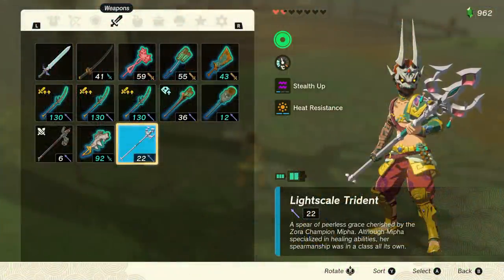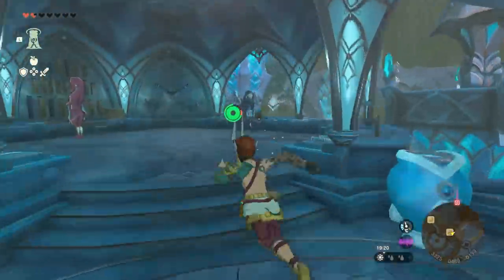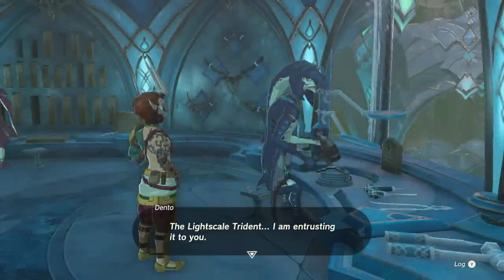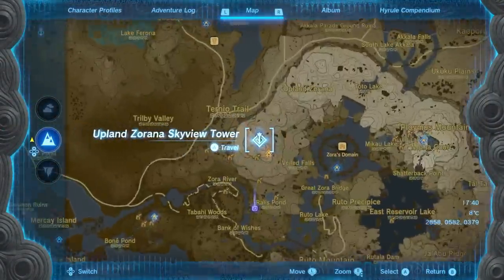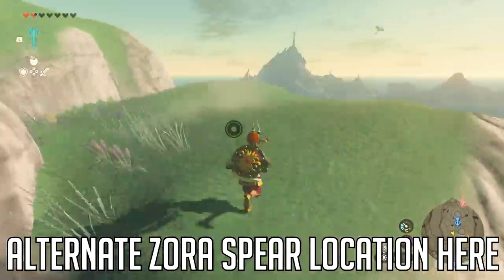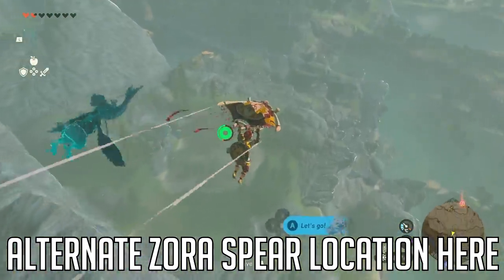For the Light Scale Trident, again you must have completed the Water Temple. Once you have, head to the general store in Zora's Domain, and nearby you will find Dento. He'll ask you to collect some things for him, and in return he will give you the trident. The things he's after are five flint, three diamonds, and a Zora spear. We already went over the trick for flint and diamonds in the last section. An easy place to get a Zora spear is at the Upland Zorana Skyview Tower — literally outside the door of the tower is a Zora stuck in the sludge. Use a splash fruit or any source of water to free him, and he will give you a Zora spear as a reward. With that, head back to Dento and you'll have the spear for yourself.